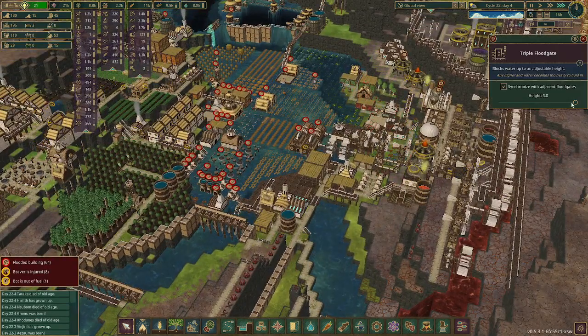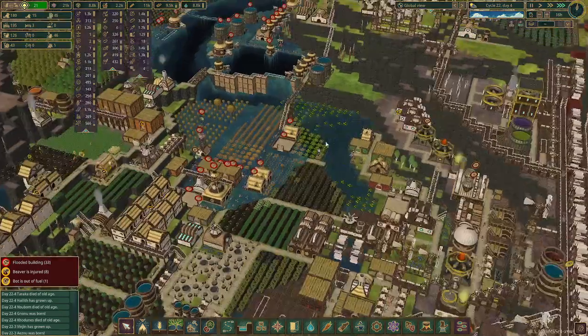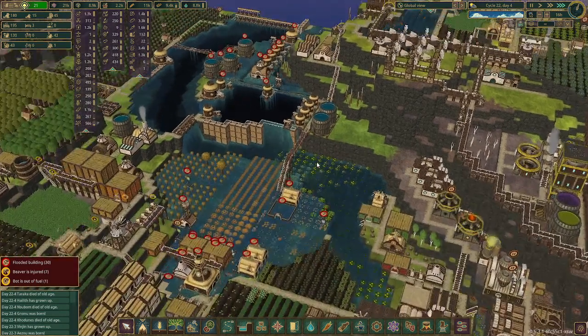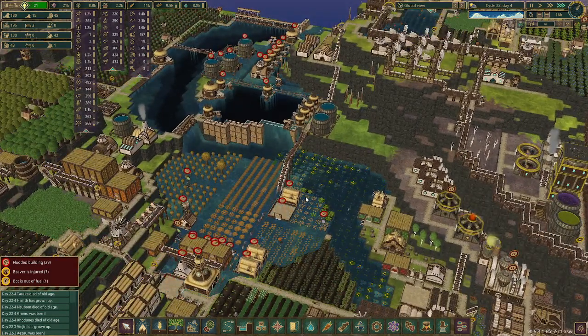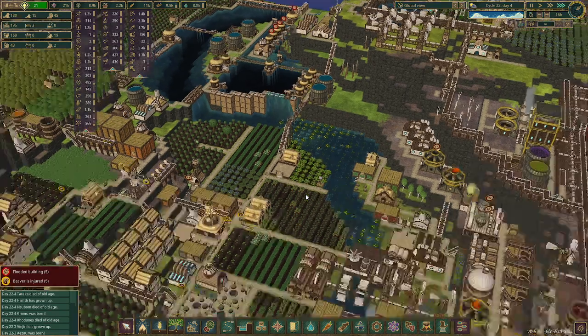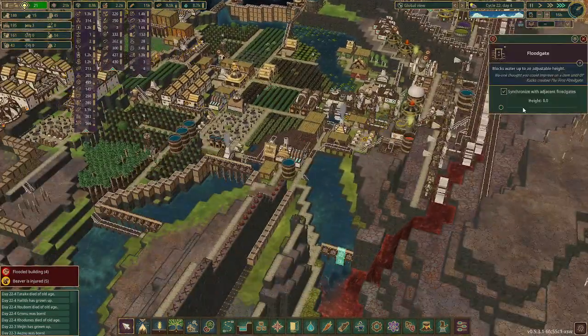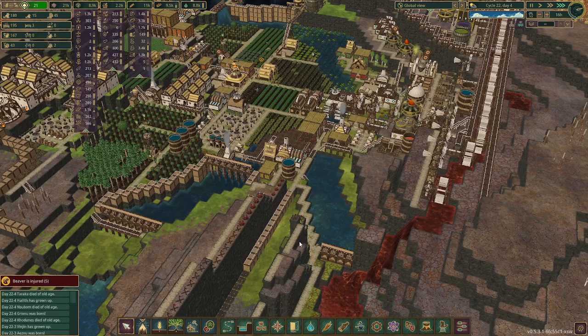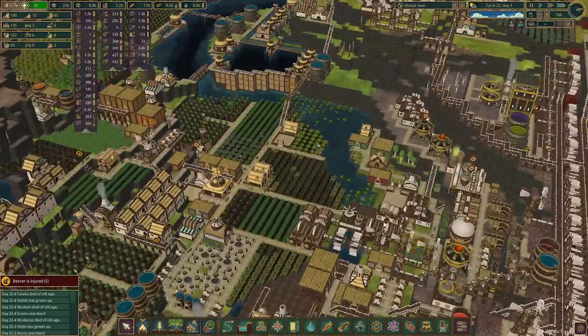Oh, is this flooding? This needs to go down 2.5. We flooded the whole area — good thing that wasn't bad water; we'd be surviving on 11,000 food. Okay — see, that wasn't so bad. This can go back up half a step; this can go back up to the one it's always at. A little flooding never did us any harm.